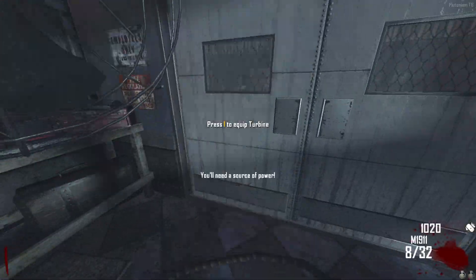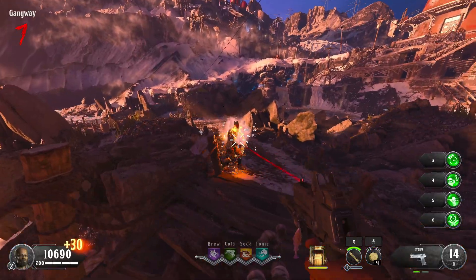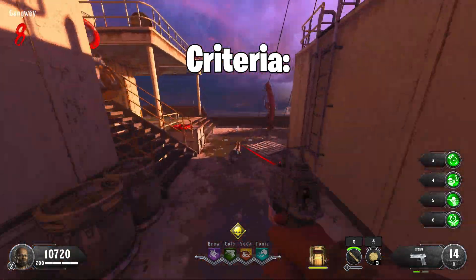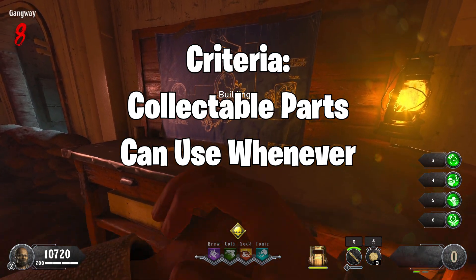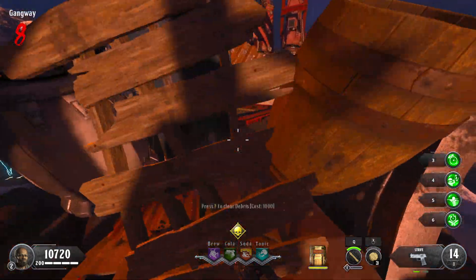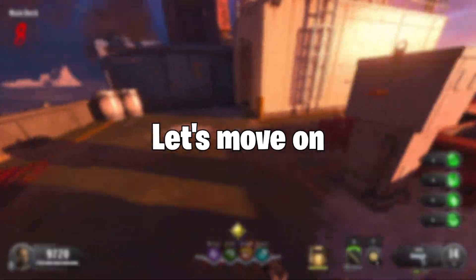I'm ranking every buildable from Black Ops 2 Transit all the way to Black Ops 4 IX. I wanted to stay true to what a buildable actually is, so I'm not including any wonder weapons on this list. The criteria is: it must have collectible parts around the map to gather, it must be a physical thing you can use whenever you choose, and it can't be a wonder weapon. This video is split into two halves — the first half will be everything that is not a shield, and the second half will be all the shields.